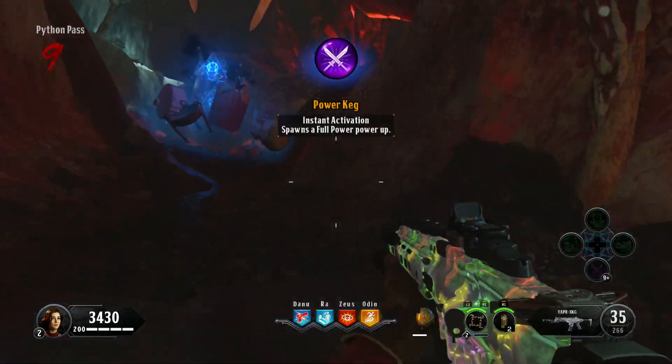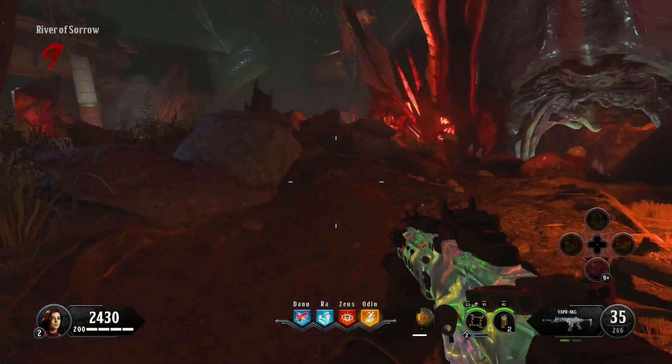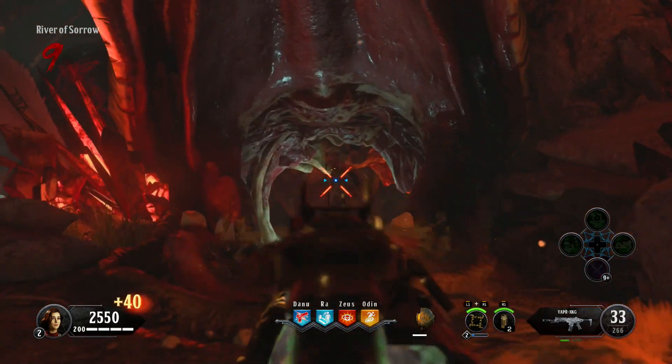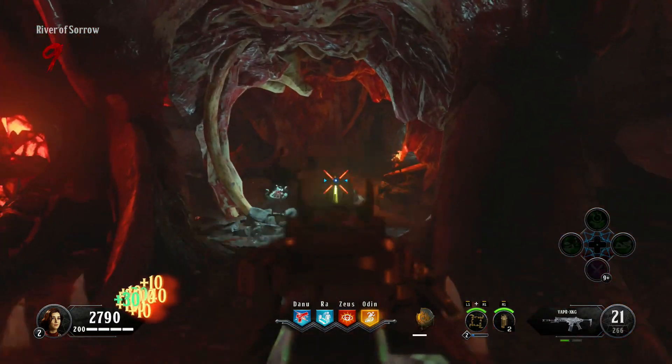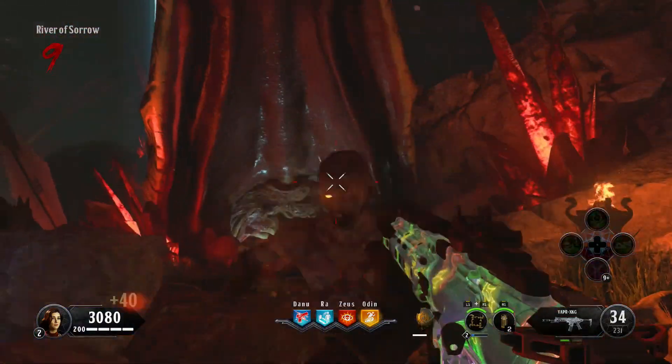Hey, what's going on everyone, Jason here. In this video I'm going to show you how to get the Fly Like an Eagle trophy on Ancient Evil. This requires us to free both of the eagles without switching your weapons, and as we know, the only way to free the eagles is to use the specialist weapon to break the cage.